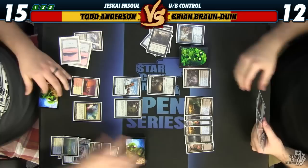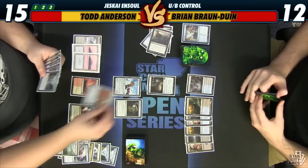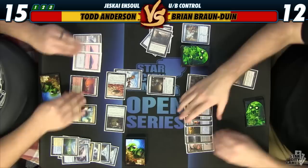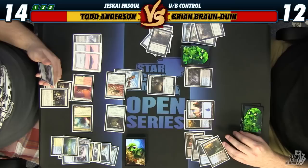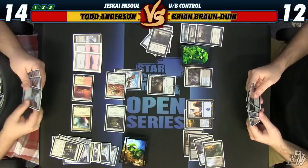I will suit him up. I will respond with Bile Blight. I will take one and God's Willing — going to 14. I will respond to that with Bile Blight again. I will respond with God's Willing again — I'm at 13. I will scry twice: pro-black first one, leave this on top. Pro-white second one. Pro-blue second one, I guess. Sure, go.